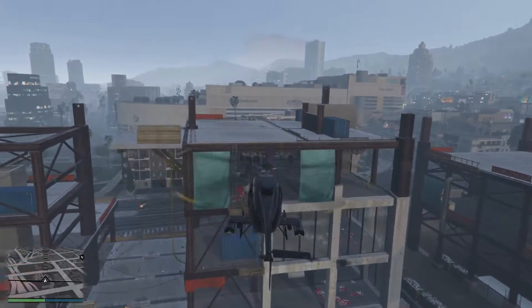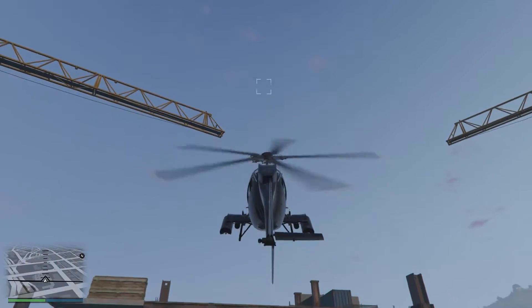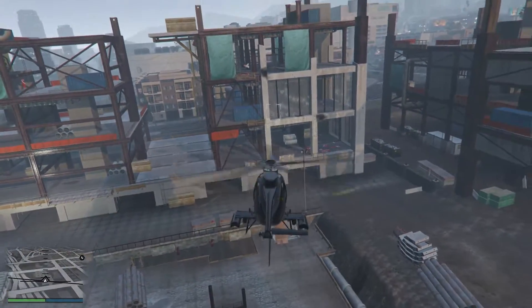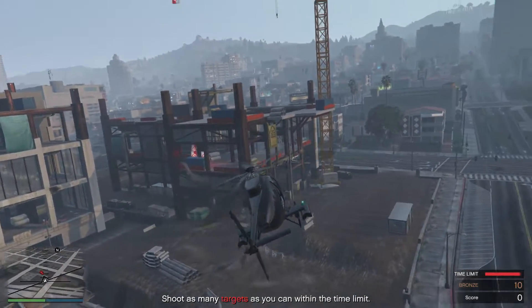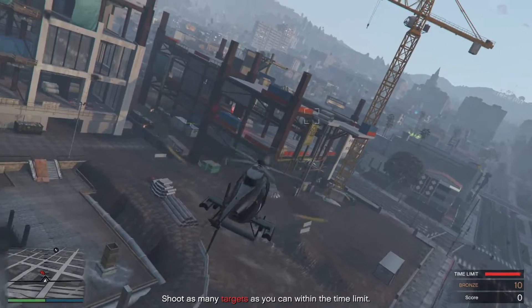They're down. Now for the real test — how many of the targets in the construction over there can you take out in two minutes? In a combat situation, you'll have targets at all altitudes. We've placed one on the crane above the construction site.